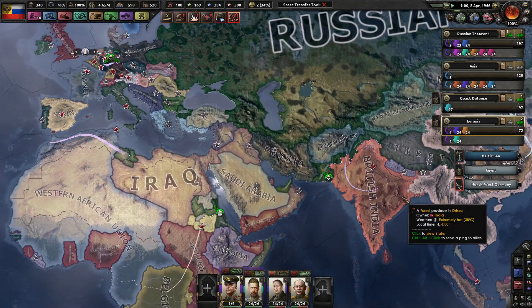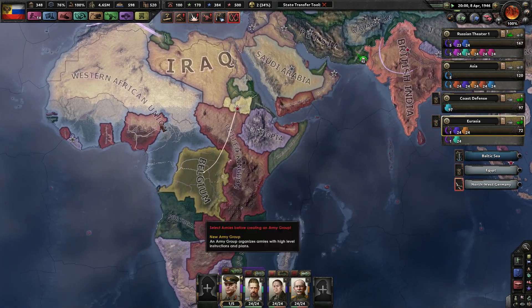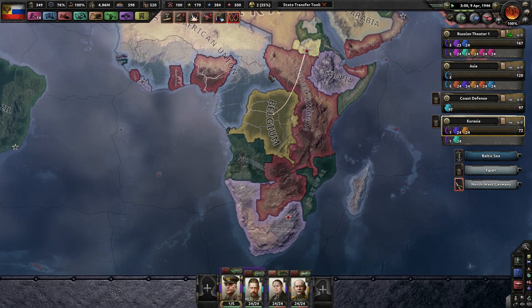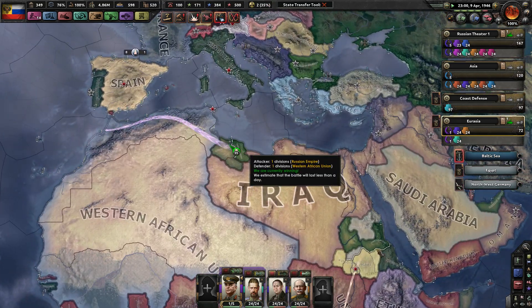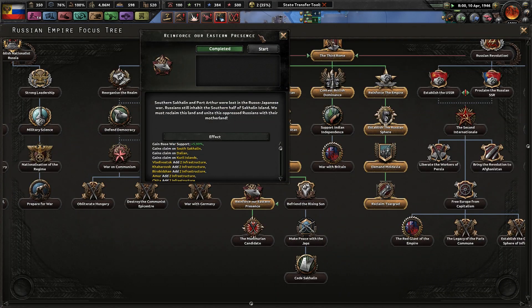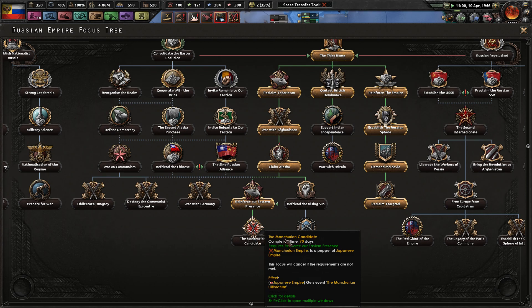India has like 700 million people — that's a lot of people in a relatively small territory compared to Africa. Africa has sandy beaches up north, dense jungle in the middle, and plateaus in South Africa. It's nice, as long as people aren't killing you. Reinforcing our eastern presence — the Manchurian Empire has to be a republic, so we can't make them a candidate. All my focuses on the right are done.